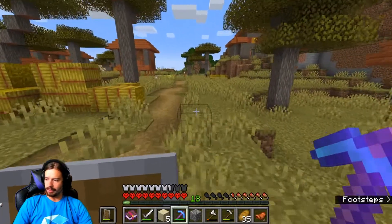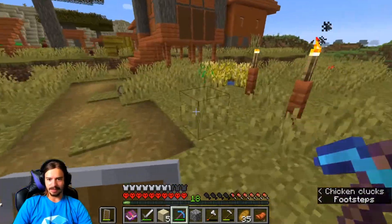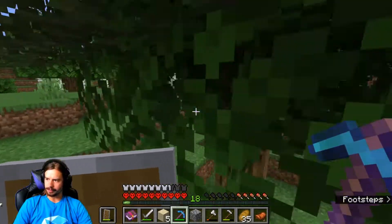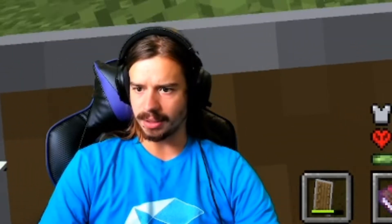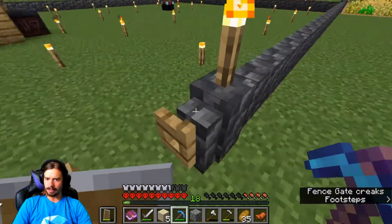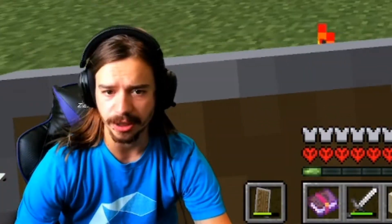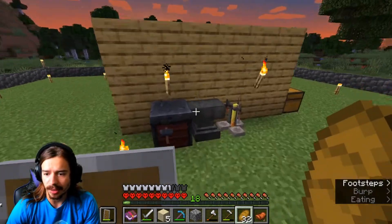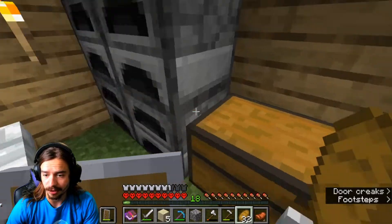It only applies to a sword, so I'll put it on a sword, but I need to get a diamond sword first. What's the enchantment that helps you get more stuff from pickaxes? I just looked it up — it is Fortune. The Fortune enchantment is the one that gets you more stuff. So I need to find one of those, but I need a diamond sword first.